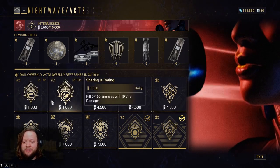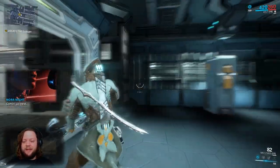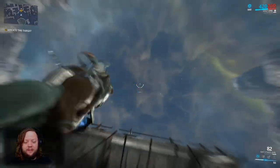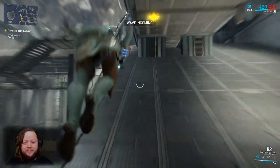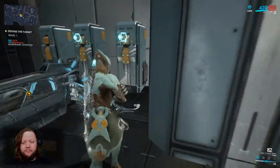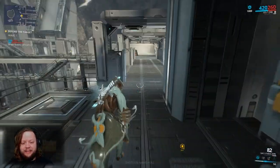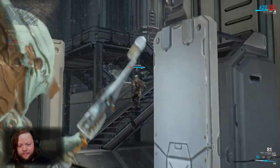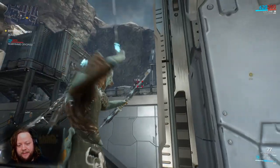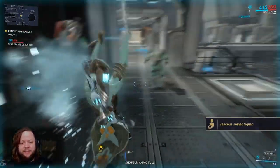It doesn't look like we'll get much out of this particular mission for Nightwave. We can try to get Magnetic and Viral damage soon, but those are hybrid damage types requiring two mods. Our defense target is right above us — we'll bullet jump up to activate it. Let's open these containers right away and see if we get a little energy to help out in the beginning.